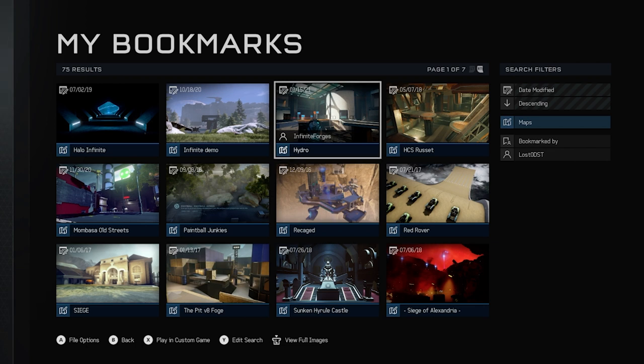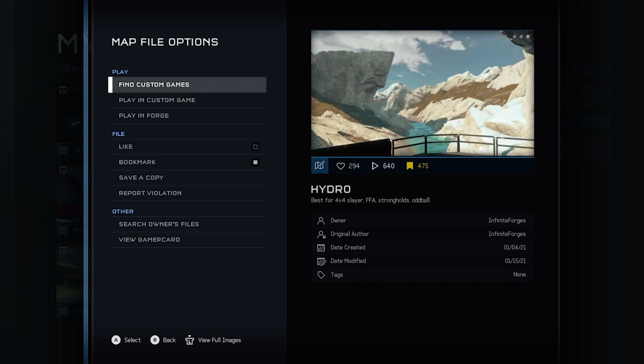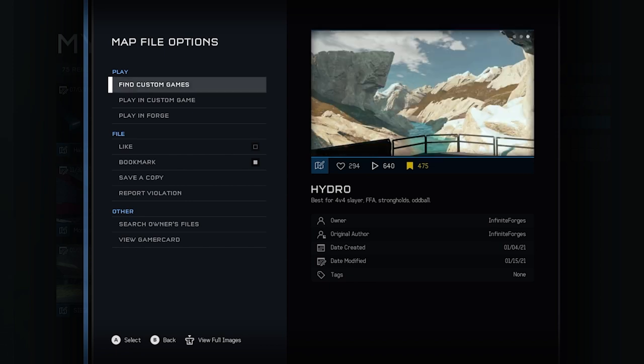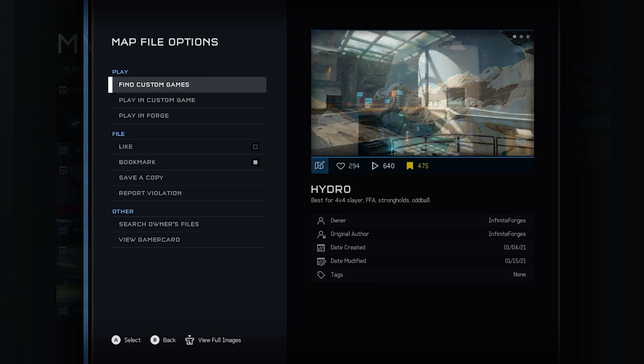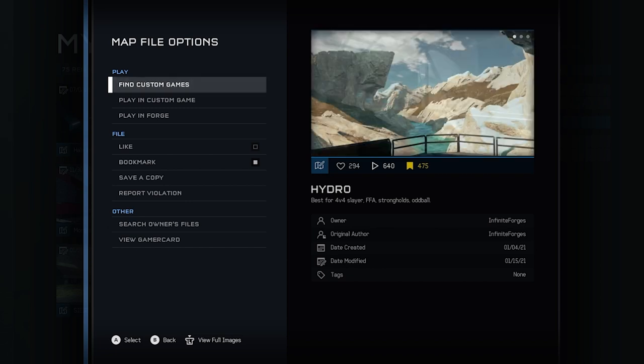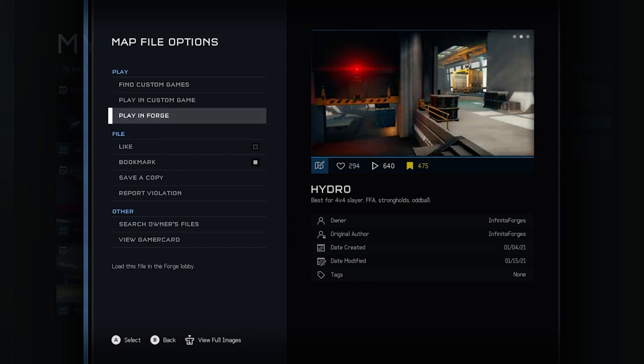Welcome back to another Halo video. Today we're checking out another Halo Infinite map made by Infinite Forges. This map is called Hydro and it's based off a screenshot. This guy is crazy — he makes some insane maps. I think he made this map within like a day or two right after they released that one screenshot of the multiplayer map. We're gonna be checking out his map, Hydro, which is based off a Halo Infinite screenshot.